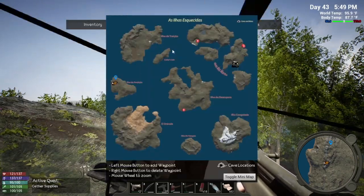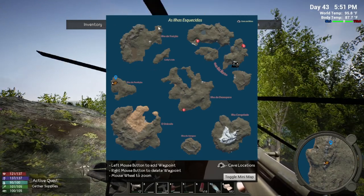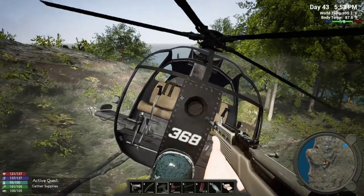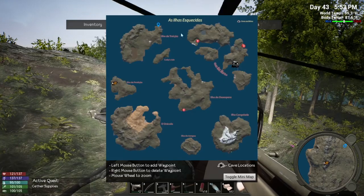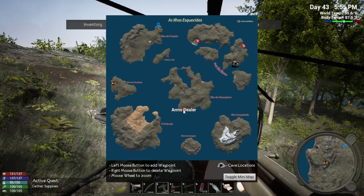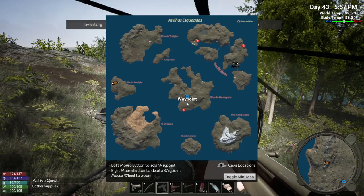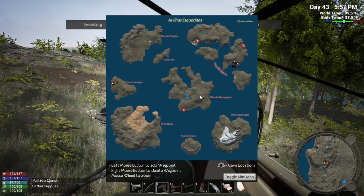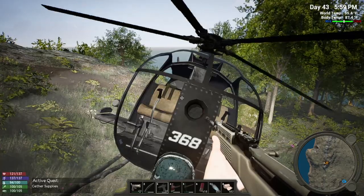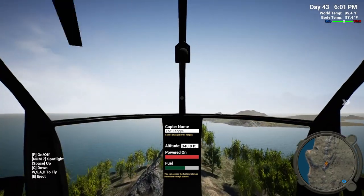That would be the north area up here on the map. We'll check there, but first we're going to the arms dealer. Keep trying to hit M for map! I'll put the marker there - there we go - and put the marker here just to get us there. I'll meet you at the arms dealer, go sell some crap.